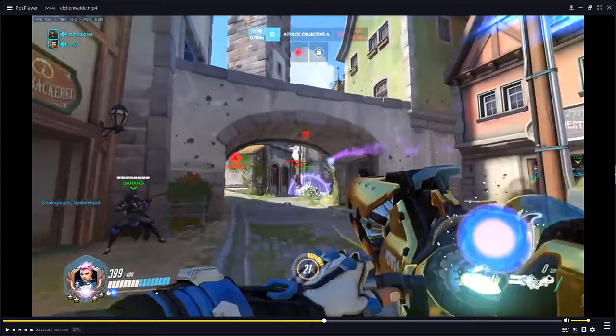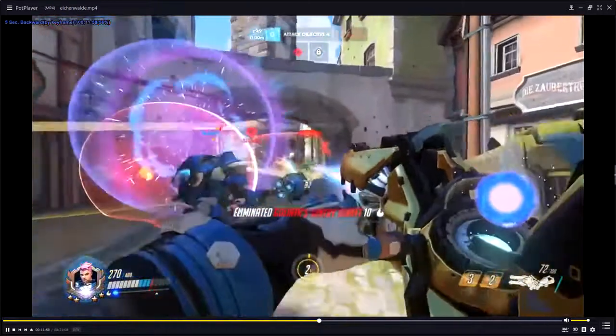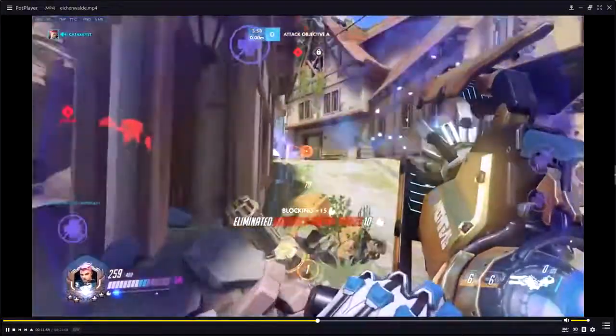Catacris says in chat: if we are ever engaging, I basically have to have both bubbles off cooldown because of the spam. So if I use personal bubble, I usually use ally bubble as well, since I have to wait anyway. That's actually a really good insight — he is pairing the cooldowns of personal and projected barriers. He uses personal shield first because it's a longer cooldown — 10 seconds — and projected barrier is 8 seconds. We'll see this perfect rotation on the second use of the two shields.